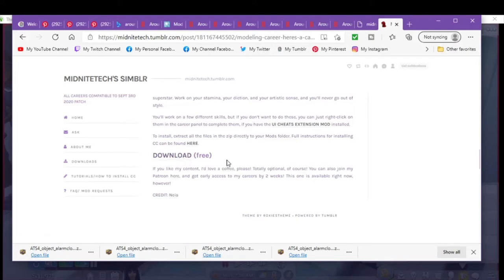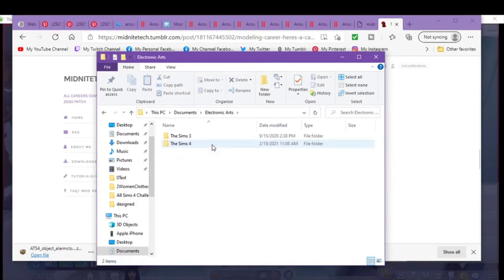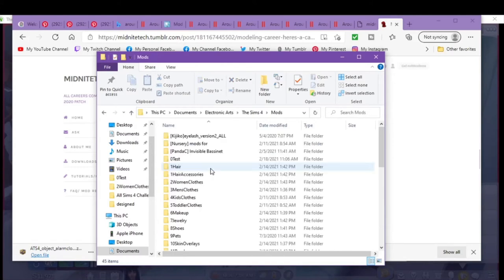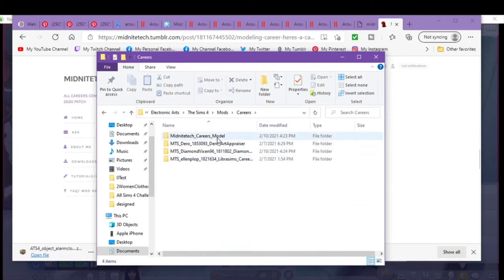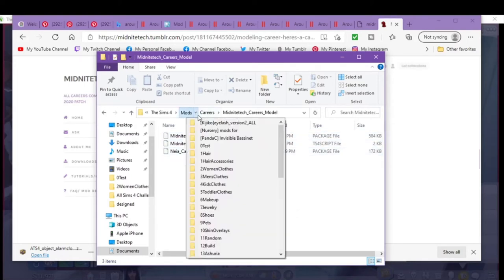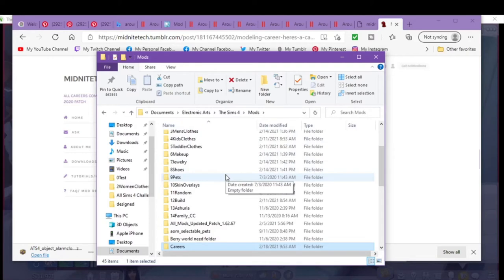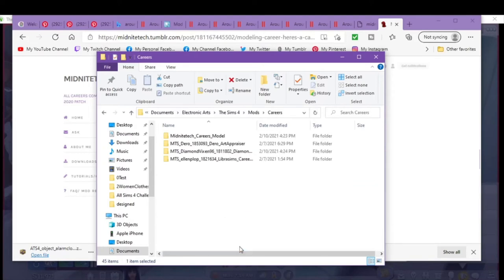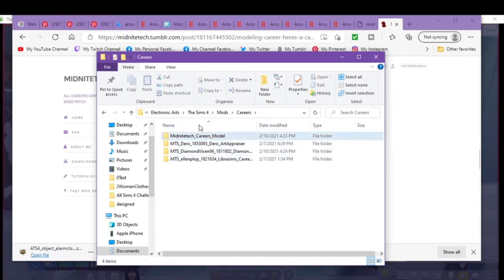Once you download it, you unzip it and put it in your mods folder. You go into Documents, Electronic Arts, Sims 4, Mods — and then I have another folder that says Careers, and inside that it's the Midnight Sims career model files. So it's a couple of folders deep. You can go four folders deep to keep things organized. That way if something goes wrong, you just come back, go straight to your Careers folder, grab it and delete.